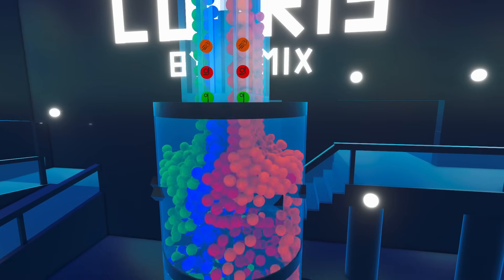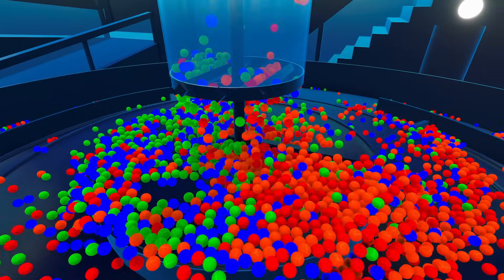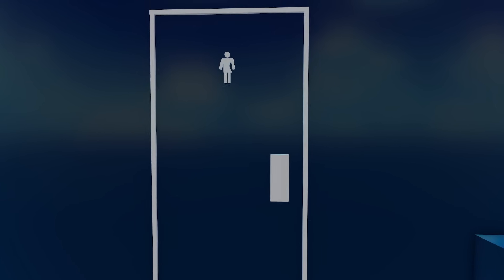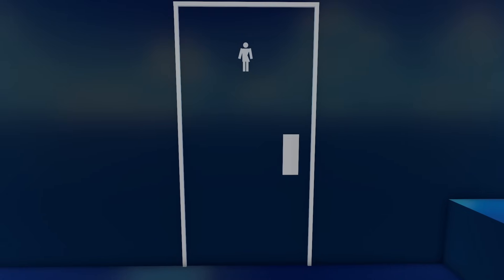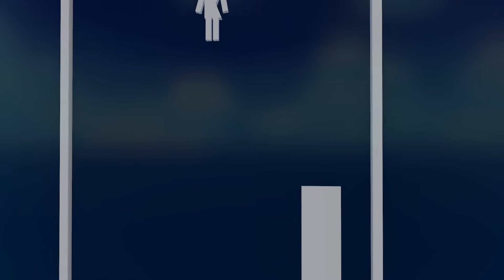Coming up, we're going to send 10,000 marbles down this marble run and it's going to be absolutely epic. But first, we're going to go and find the secret toilet and then smash it to pieces. There it is — it's over there. And here it is. This is the door into the secret toilet. Let's have a look through this door and see what's on the other side.